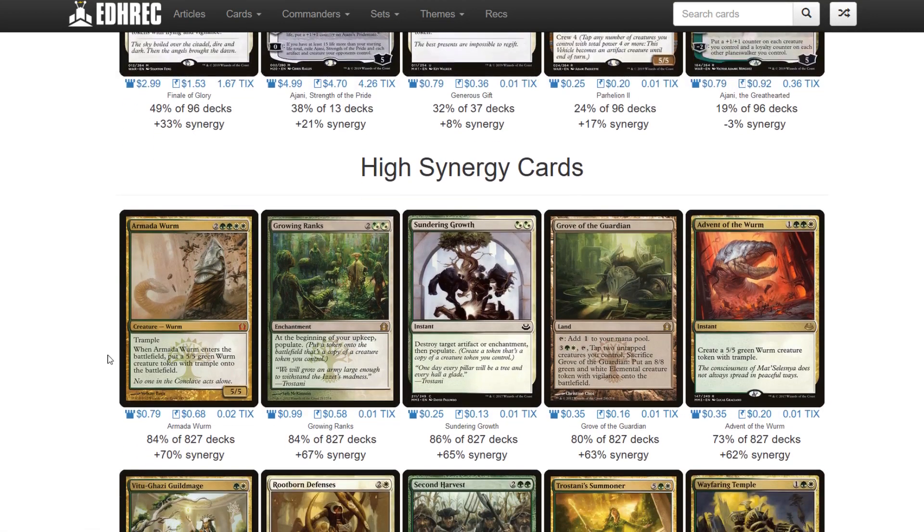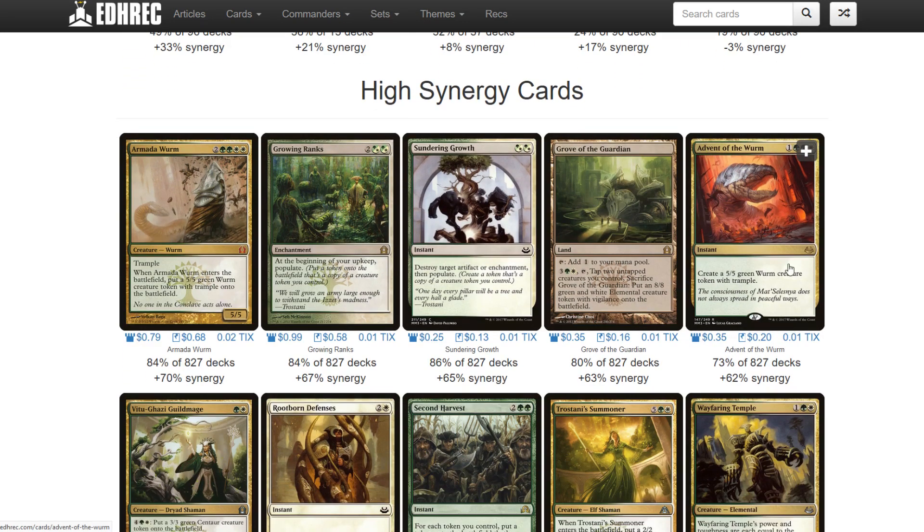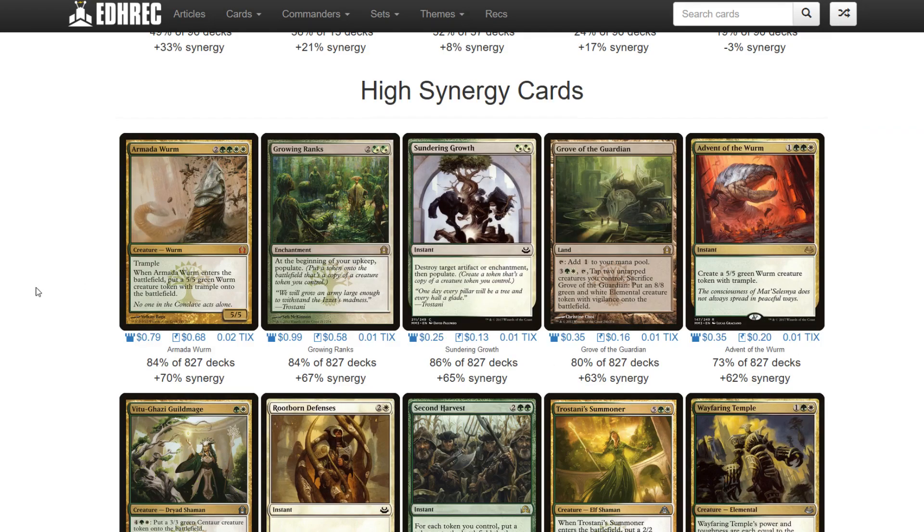Looking at classic Trostani cards, Armada Worm is a bit interesting but I believe it was in the Guild Kits, so it has a very low price tag. If you see decks starting to run Armada Worm, it could be a potential investment since it does put out a 5/5 Worm with Trample. Growing Ranks got a reprint; Sundering Growth is definitely going to be in the deck. Grove of the Guardian has too much supply - it was a promo and in the Guild Kits. There's just too much supply for too little gain in this top row to really get me interested.